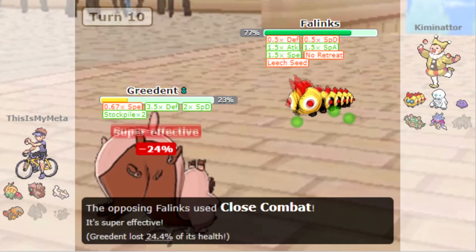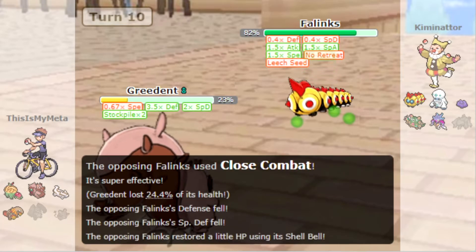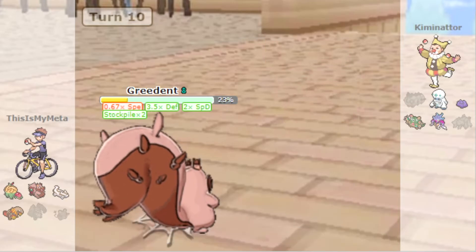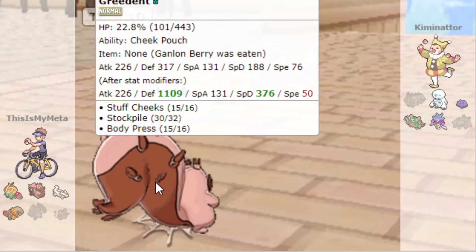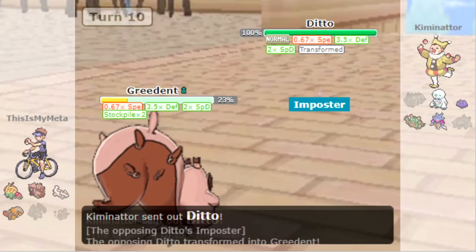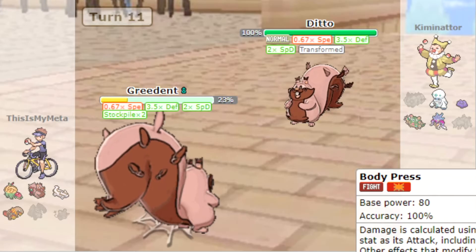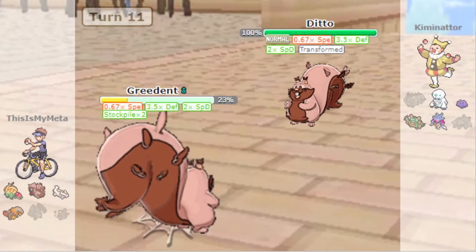We got a crit — I don't know if that crit mattered but look how bulky we are: 1109 Defense. And that's going to be a Scarf — yeah, this is what I was worried about. The Ditto is a problem.